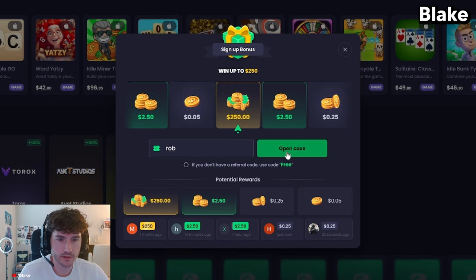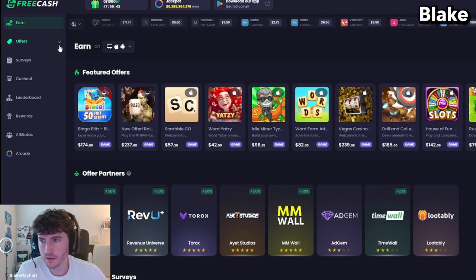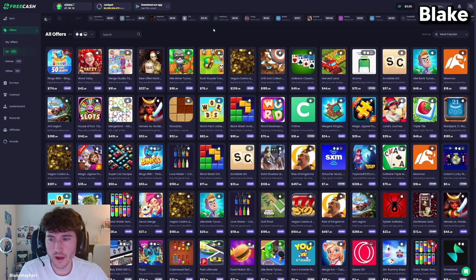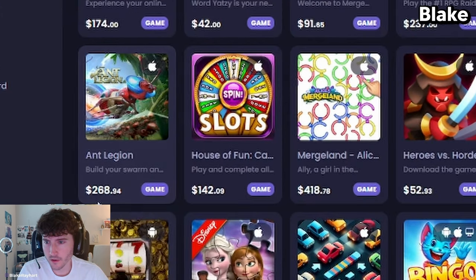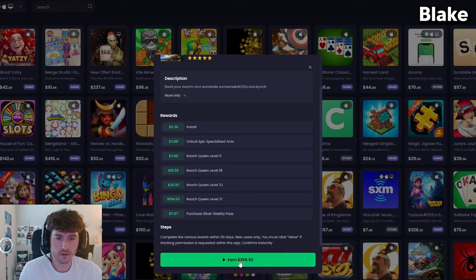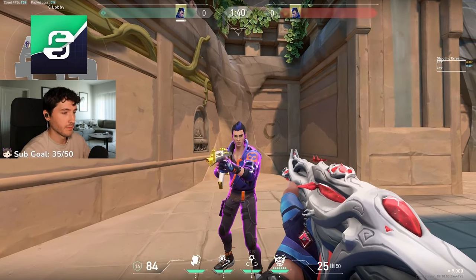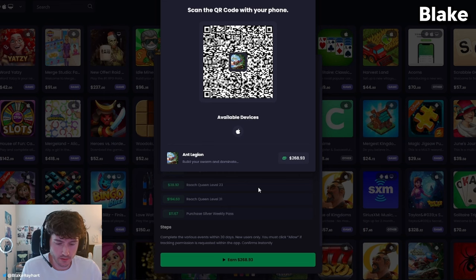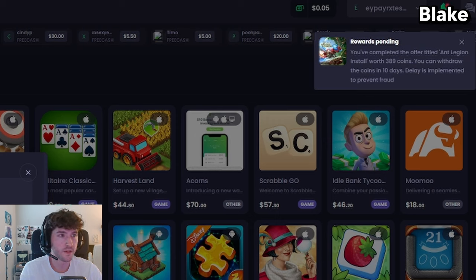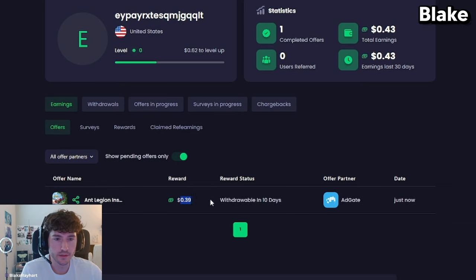All right, you said use code ROB. Let me open up this case, see what I get. I was so close to $250. I see a bunch of games here. The highest one I see is $268 called Ant Legion. Click Ant Legion and then it's going to show a QR code on the screen. So I just click earn. Here's the QR code you were talking about. Scan it with your phone. It should install the app. I scanned it, it is installing. I just got it — reward. Did you get it in your account? Yep, I see it right here on my account. Reward, $0.39.